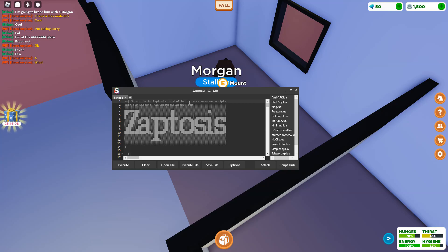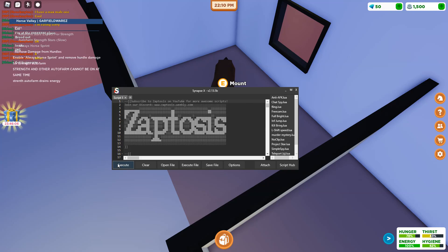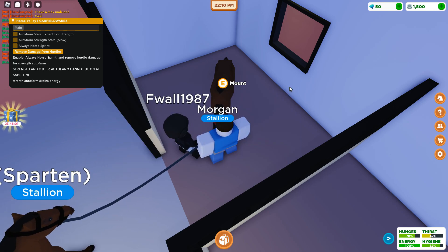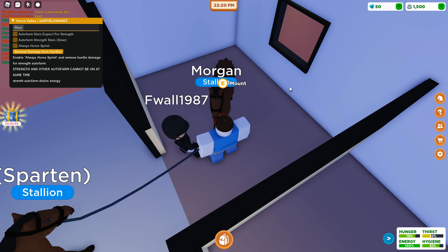Hey guys, what's up, it's Zaptosis here. Today I have a script for Horse Valley — it's just a simple auto farm. I'm gonna get it executed with Synapse, and if you want to get Synapse for free I'm gonna have a link to that in the description, along with a tutorial on how you can mine Bitcoin to actually pay for it.